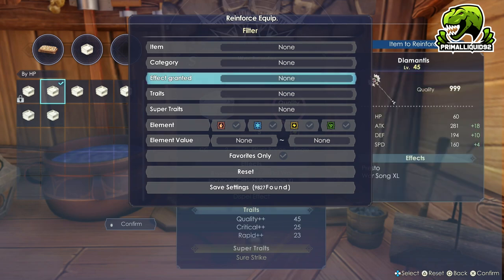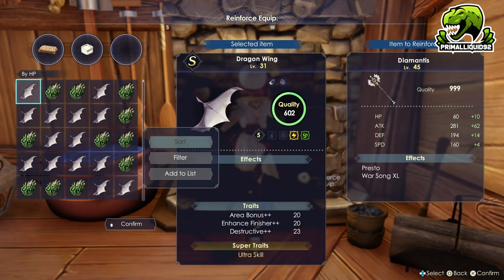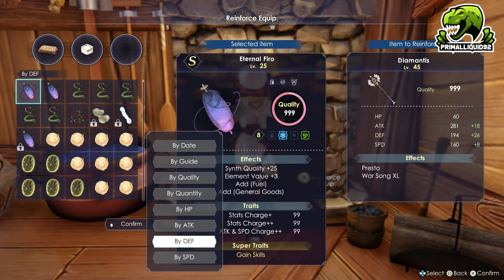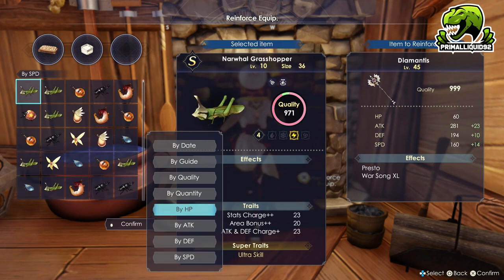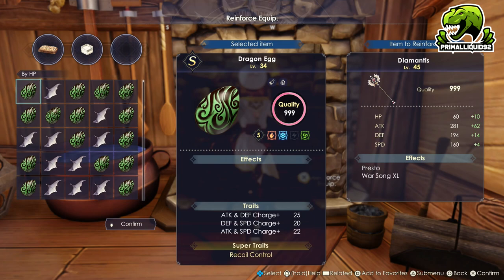We already had two effects on the weapon and we've just added two more, which means we cannot add any more. So we're going to simply focus on the stats. You can either focus on HP, attack, defense, or speed — it is entirely up to you. If you've watched some of my other weapon guides, you'll know I'm going to choose the Dragon Egg, because it's an all-round increase and it's only about 10 attack lower than the highest attack item.